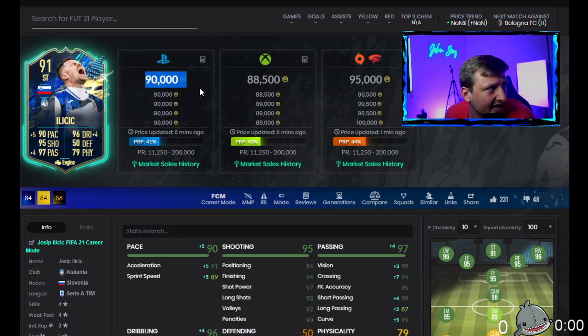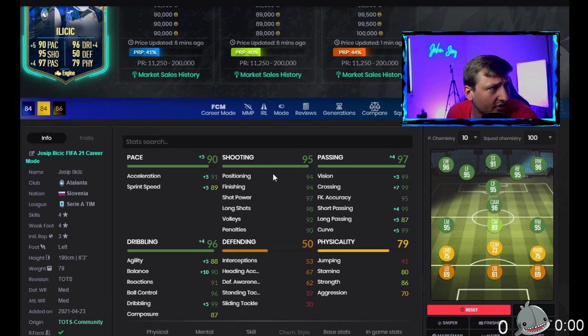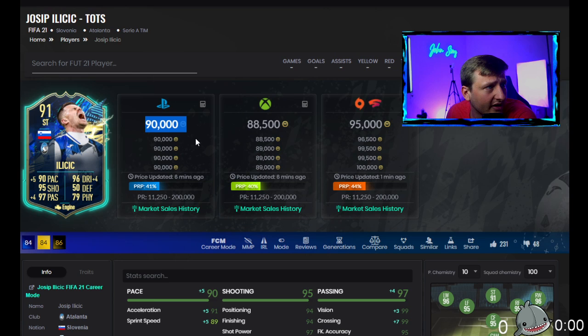I could see this potentially going up, but for when to buy and when to sell — I'd just want to see how this goes. If it drops another five percent down to 80,000 coins, it's probably just going to keep going down. But at 91 overall, he becomes fodder value at 90,000 coins.